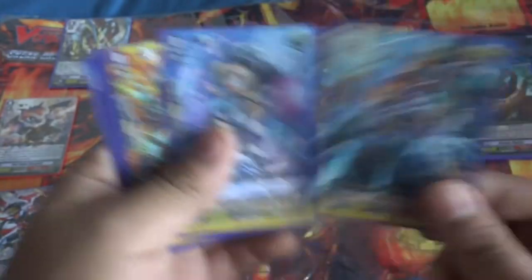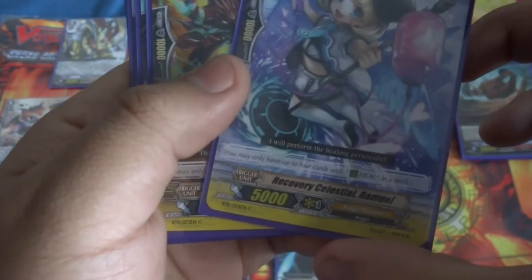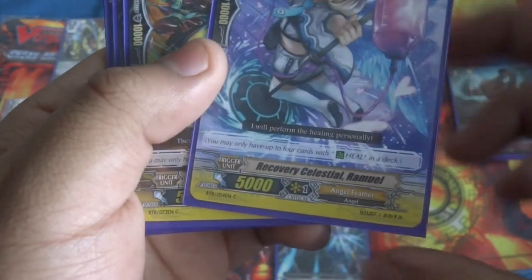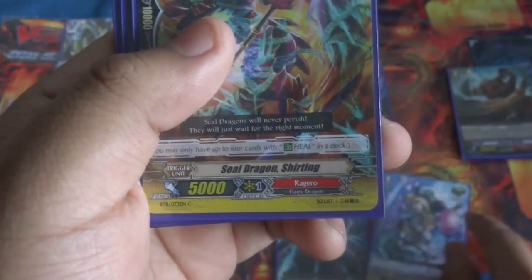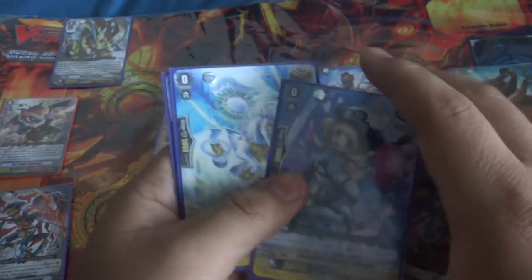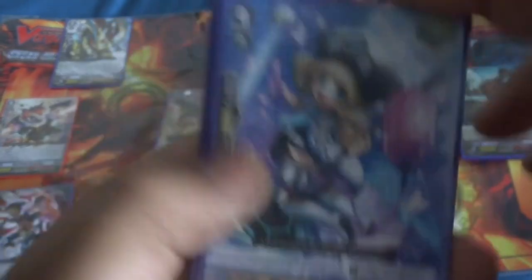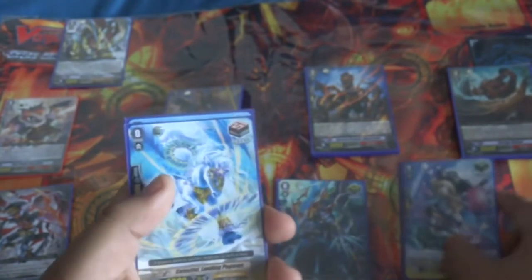Next up for our triggers: we only pulled one crit, so yeah, only one crit. Next up we have two heals — one of each. We have Recovery Celestial Ramuel and Seal Dragon Shirting. They're pretty cool. I personally like the Celestial one a little better because she looks really cool. Sorry, I'm a little sick.